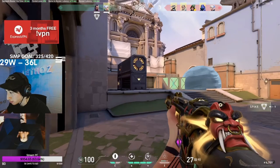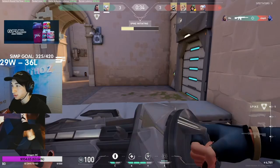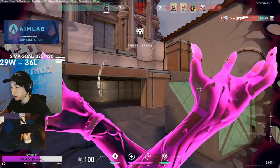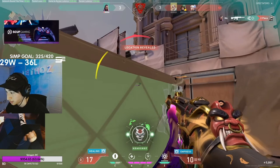Now for her ability Dismiss. Reyna can consume a soul orb and become intangible for a short period of time. This essentially means that Reyna won't have any vulnerability to enemies' attacks or abilities during this limited period of time. However, this will also prevent her from shooting back at her opponents. Also, when you use this ability, your opponents can still see you — you kind of show up like a purple outline.